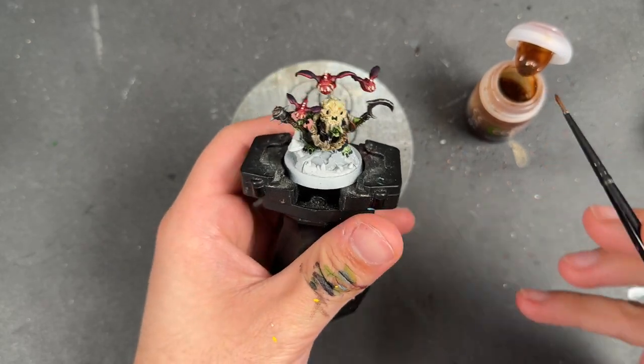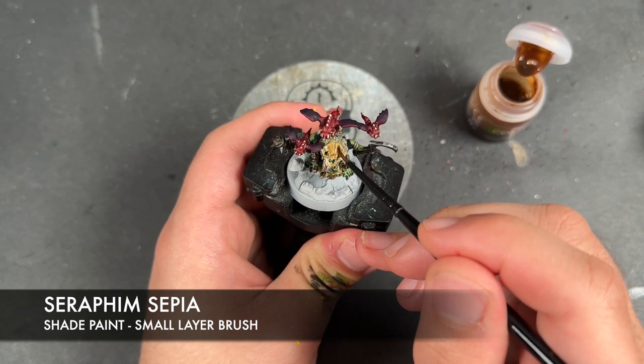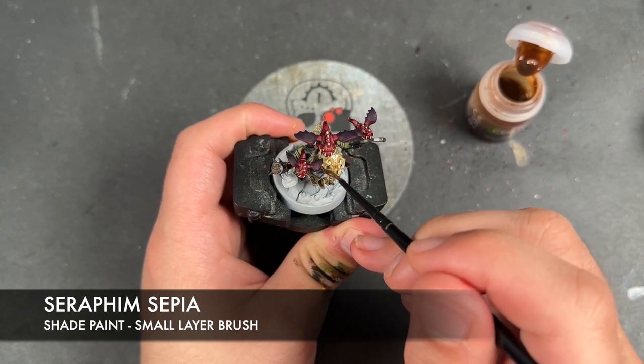With that done, we then take some Seraphim Sepia and apply this over the top of the skull.